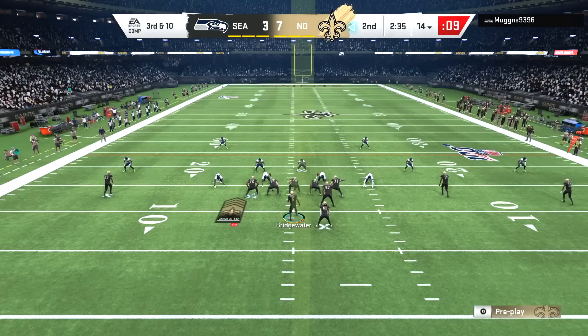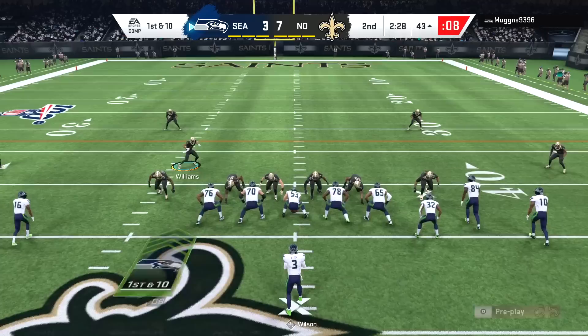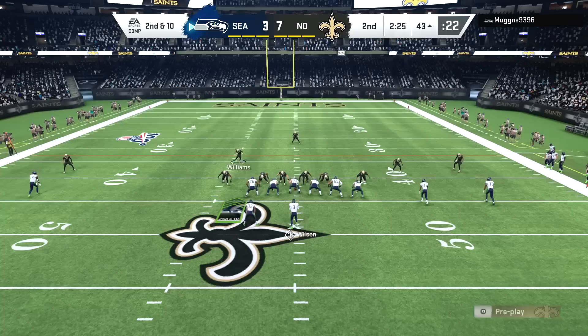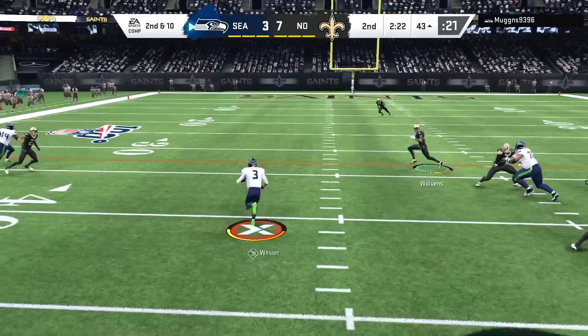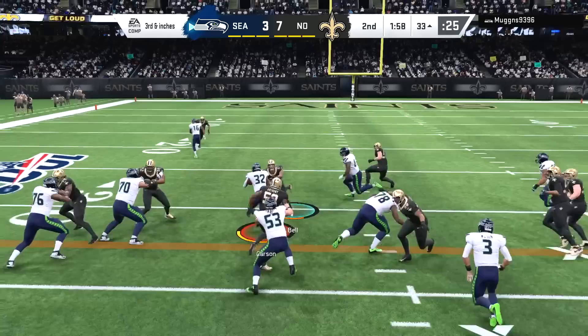I just forced that pass to Michael Thomas. Alvin Kamara trying to get some yards to make it at least a manageable third down — doesn't quite work out for us. Third down and 10 — why not chuck it downfield to Michael Thomas? That might be why: Blair is there for the easy interception. You can see I'm kind of just forcing the issue with Michael Thomas, trying to see how much I could get away with. Even though Madden 20 is not exactly the most simple football, you can't just chuck up streaks.